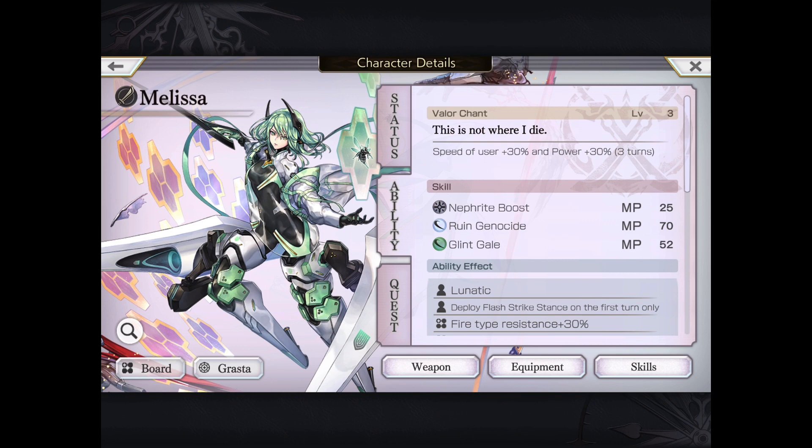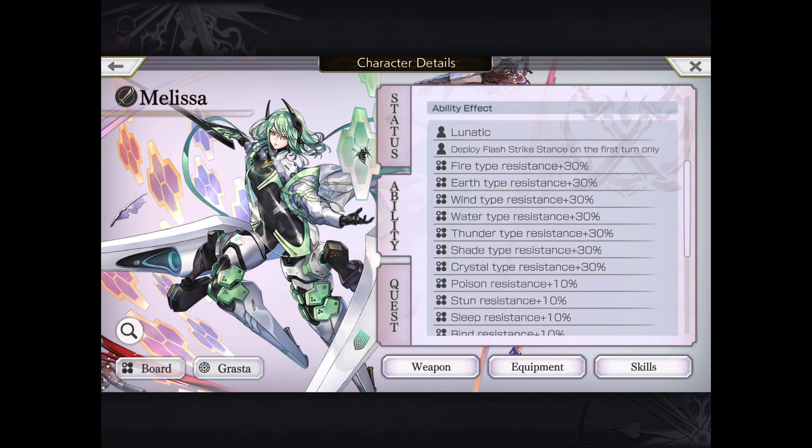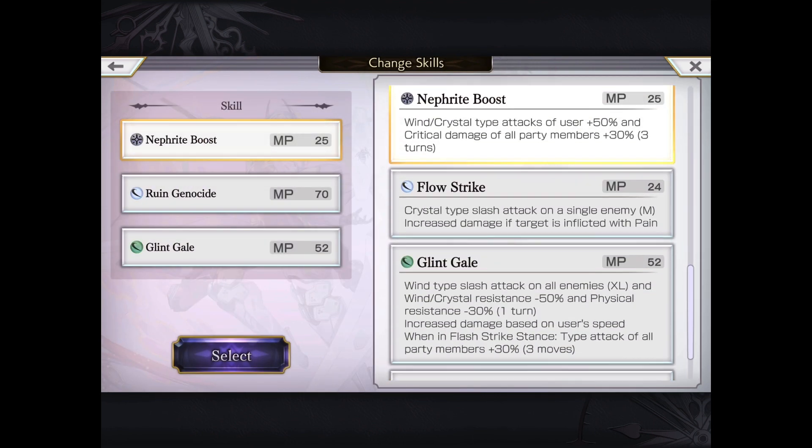You can see her VC here — her level three one is speed and power for herself for three turns, so unfortunately it doesn't boost the team. However, three turns is actually very, very good. She also has all-resistance parts on her board, so she actually has above average resistances to all elements and types of attacks.